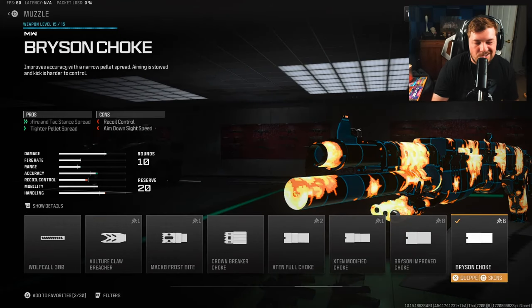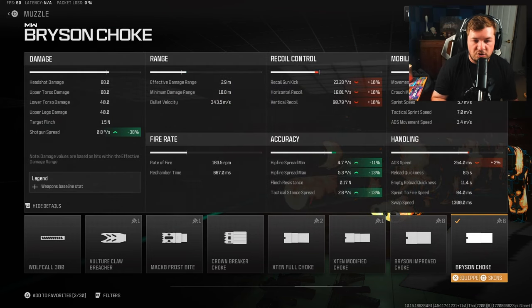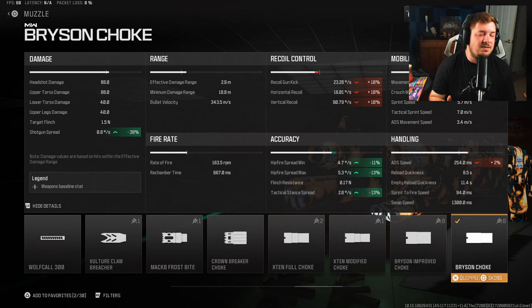For the muzzle I'm using the Bryson Choke — definitely an attachment that didn't change, because this is by far the best muzzle for this weapon. It's going to increase your shotgun spread by 38% and also help with hip fire and tac stance, but the shotgun spread is the massive one here.